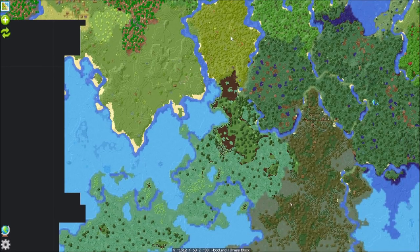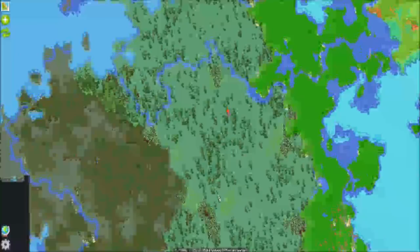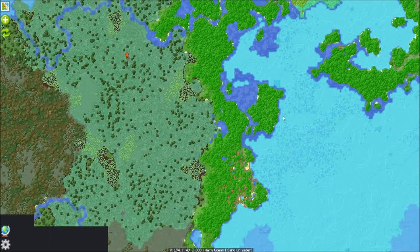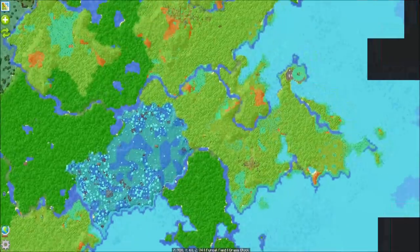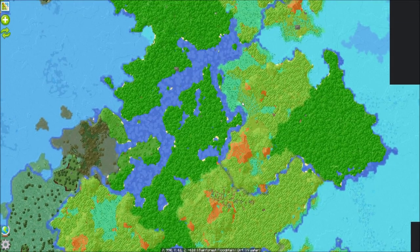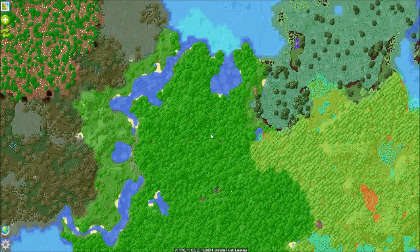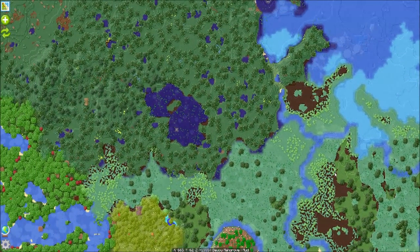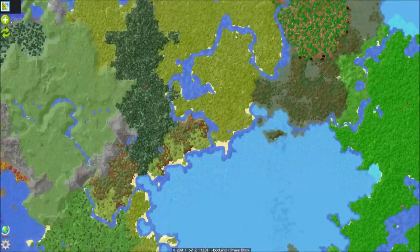I looked for closer resources and found nothing — I did find a nice little dungeon I might want to explore at some point. I looked and looked and looked and found nada, bupkis, totally nothing. So there might be another crude oil source nearby that I don't quite notice on the map. Long story short, that's where we need to go.